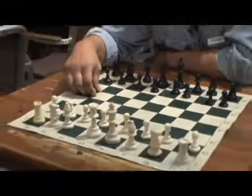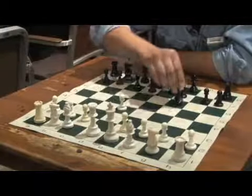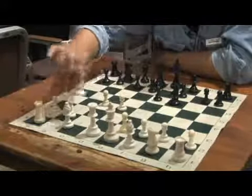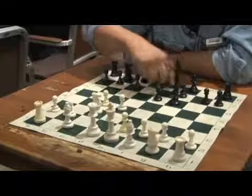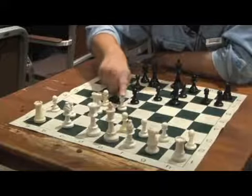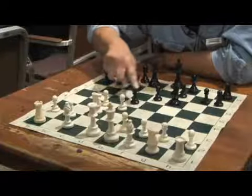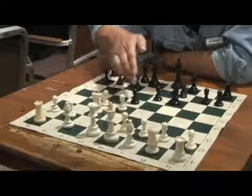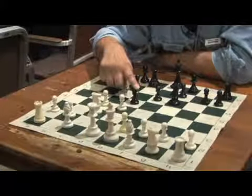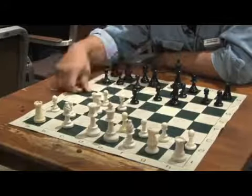A typical structure from a queen pawn opening: pawn to queen four, knight to king's bishop, pawn to queen's bishop four, pawn to king three, knight here, pawn here. White has a strong pawn in the center on D4. Black has a strong pawn in the center on D5, which is defended by another pawn and a knight. These kind of block each other, but these pawns create a certain amount of tension, and what happens during the remainder of the game depends on how one controls that tension.